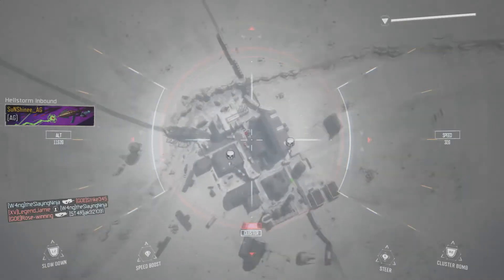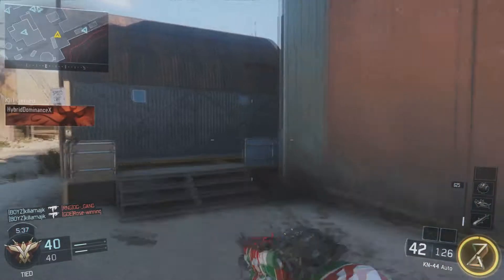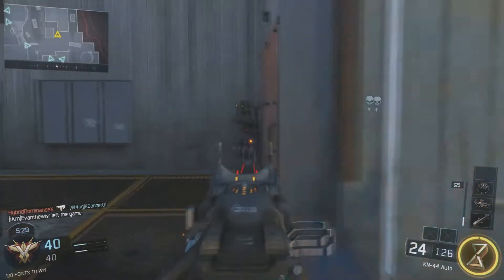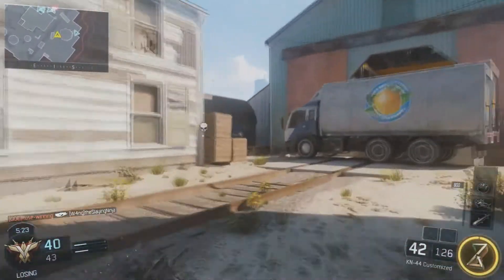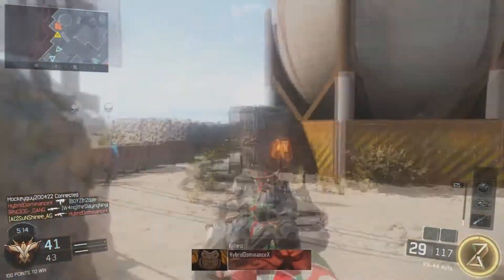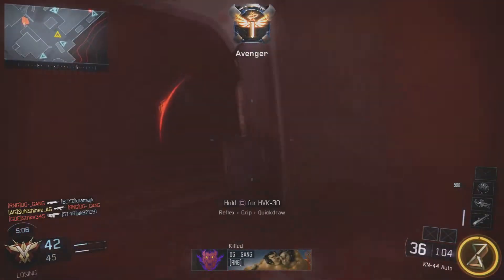For submachine guns, the VMP ADS time was slightly increased to match other SMGs, and hipfire spread slightly increased to match other SMGs. Moving on to the Pharaoh — the close damage range slightly reduced, but this thing wrecks people, it is insane. The Razorback damage range increased, which is nice because it has a lot of range. I love both the Razorback and the Pharaoh and I can't wait to test them out and get some gameplay for you guys.